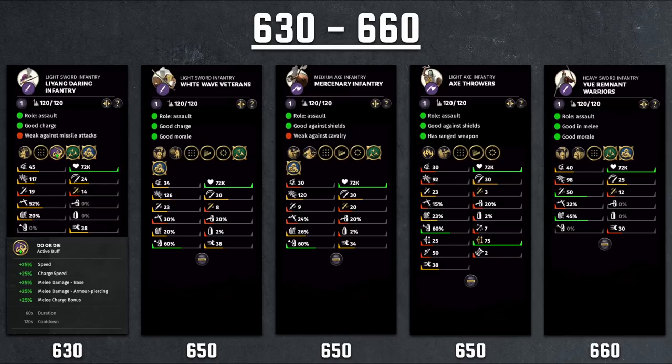Then we have the White Wave Veterans, another He Yi exclusive — medium-ish tier infantry for the Yellow Turbans, the slightly upgraded variant of Yellow Turban Warriors with better stats all around but higher cost. Nothing particularly outstanding about these. The Mercenary Infantry are available to all of Sun Jian or Wu's faction, and their problem is very low morale. Mercenary units are god-tier in campaign because they're instantly ready, but absolutely terrible in multiplayer — poor stats, high cost, and the instant muster bonus is meaningless in multiplayer.